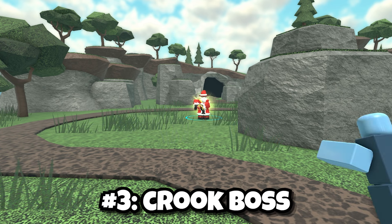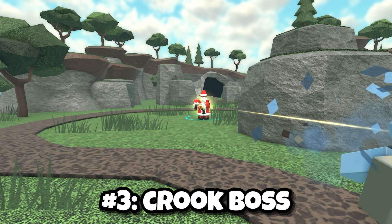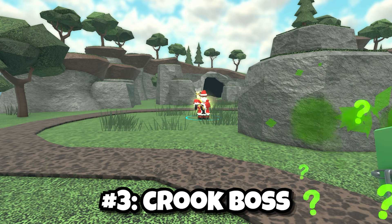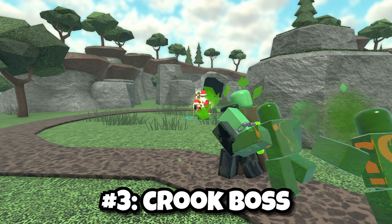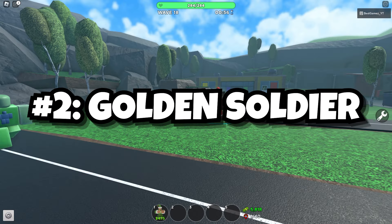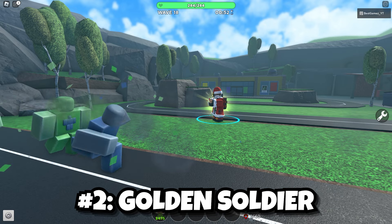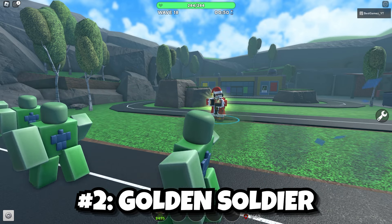In third place we have DJ Booth. It has the highest cost efficiency in the whole game, but what really holds it back is its four-placement limit. It's also the most cost-efficient tower for early game since it doesn't cost a lot to deal high damage, which allows you to farm more. In second place we have the Golden Soldier — it's a very good tower for early game in special modes such as Hardcore, as it can detect and buff hidden and flying enemies at level 2.